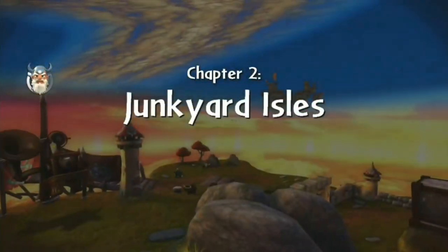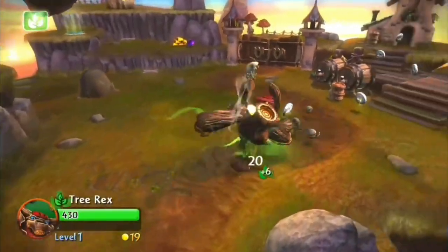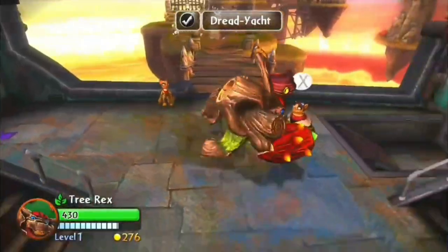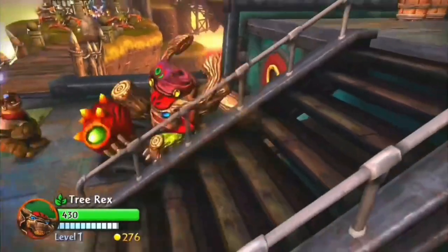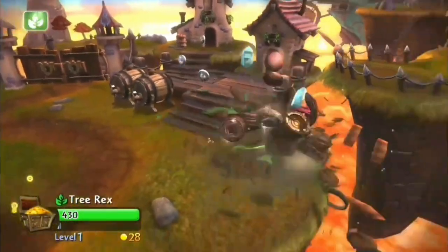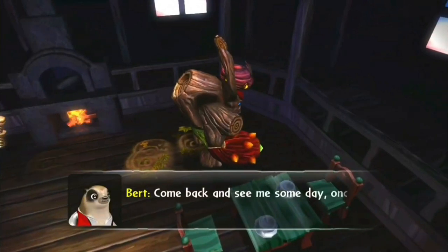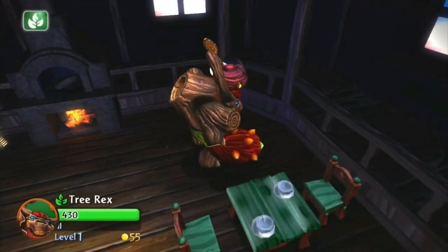We haven't talked about Giants in a while, but that changes with Junkyard Isles. This is another decent level which brings back Auric and Persephone and is the first time we explore Flynn's iconic ship — all great things. But there is still nothing that interesting, and this level also introduces Burt, who you need to beat in Skystones like 50 times to get all Skystones, which is not fun at all.